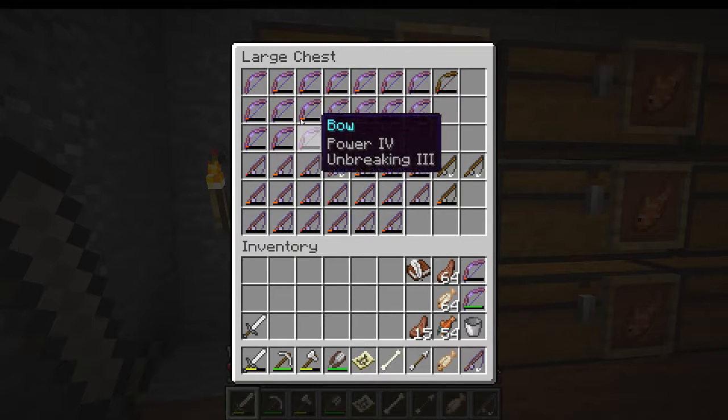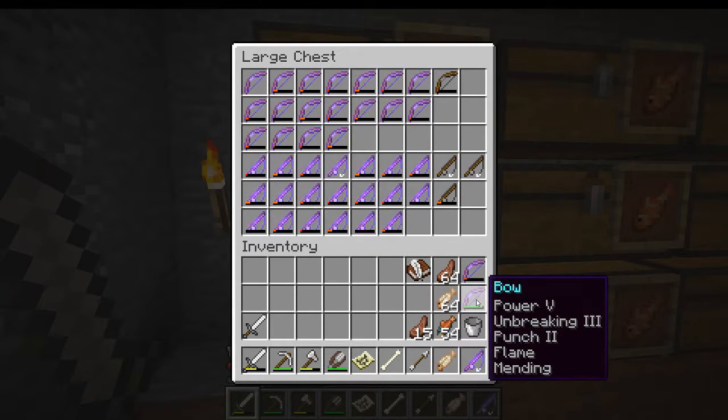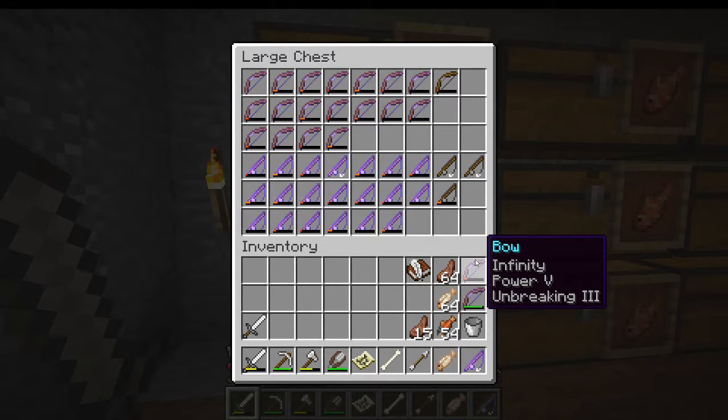Not a lot of the bows have mending but still a decent number of them. I've actually made myself two pretty decent bows. This here is my mending bow — Power 5, Unbreaking 3, Punch 2, Flame, and Mending. I want to get Punch 3 and I think that's all you can get. And then here's my infinity bow, which obviously needs Punch and Flame still.